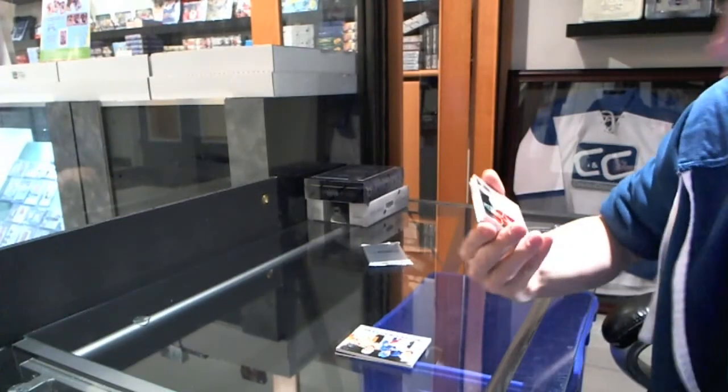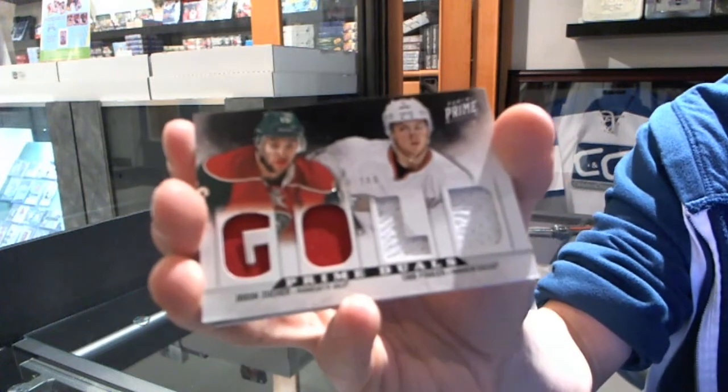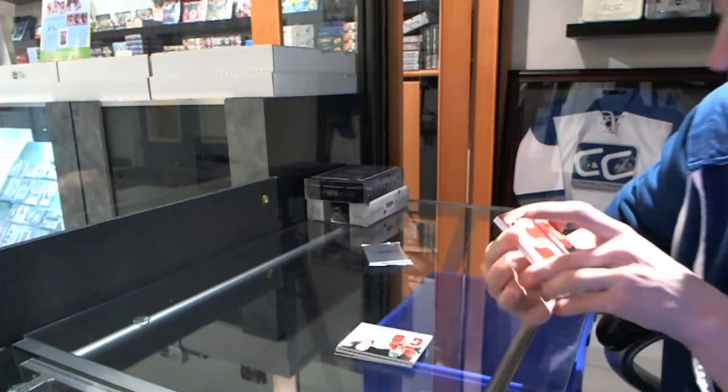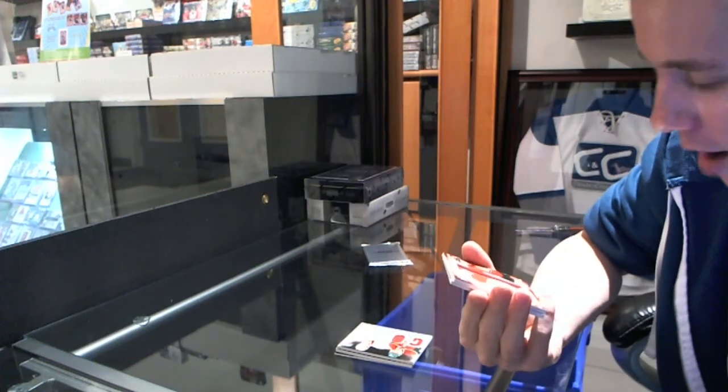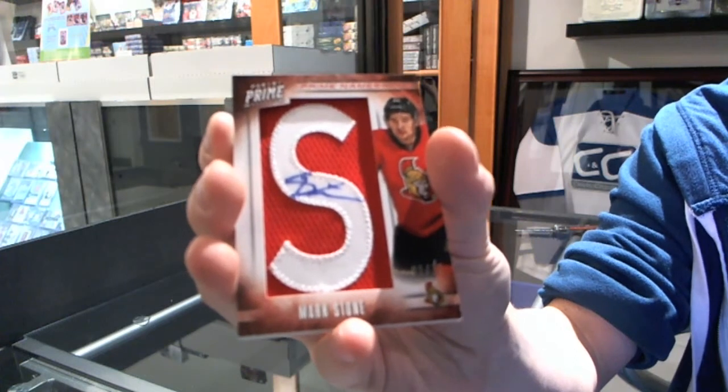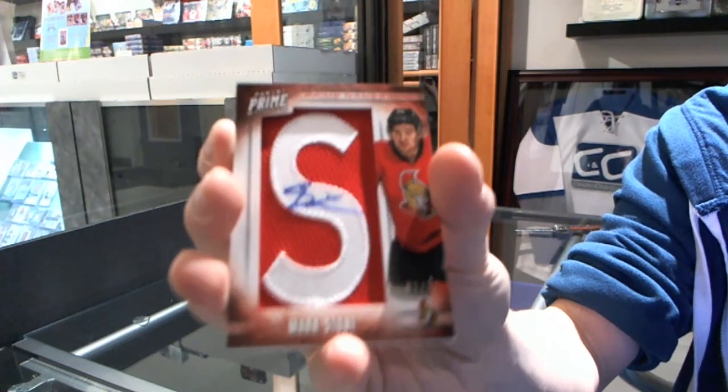We've got a dual jersey, Number 200, Jason Zucker, Cam Fowlin. We've got a namesake letter autograph, Number 1 of 75, Mark Stone. 1 of 75, Mark Stone.